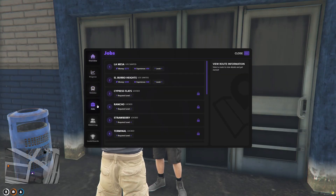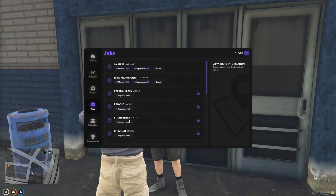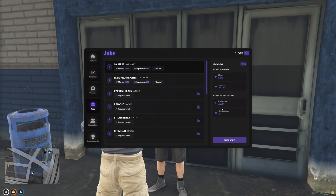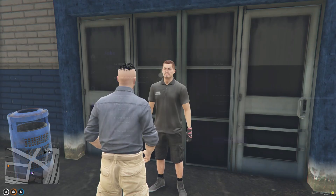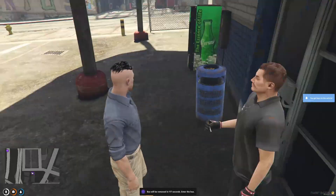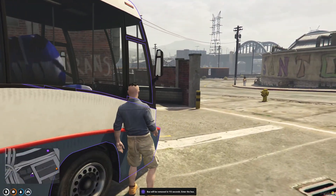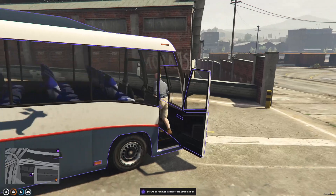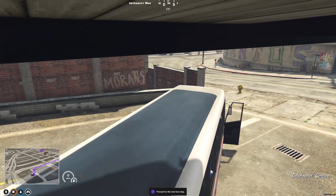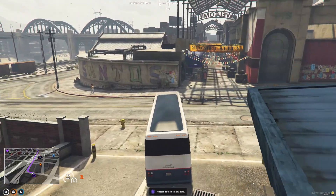It's going to open up this really nice interface for you. Let's go to jobs and then from here we have all of these different routes that we can take. Some require higher levels. So we're going to start with La Mesa and we're going to start that route. That's spawned in the bus, so let's get on the bus.